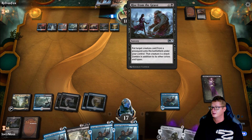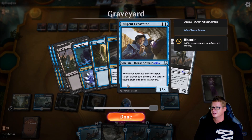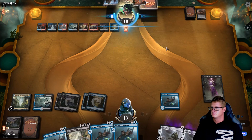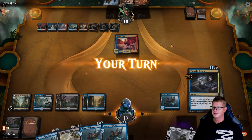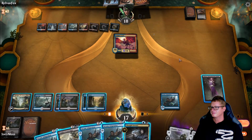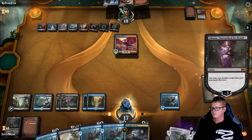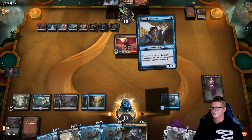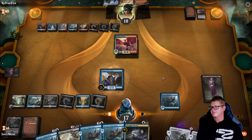That would be a smart move if he does that — if he casts that and takes our Diligent Excavator, we're in trouble, because we'd have to wait for another Diligent to arrive. Nice — that's perfect. Showtime, baby. We minus three, go with a Diligent — as long as it's not exiled. It resolved — okay, this is awesome.